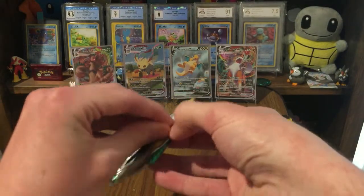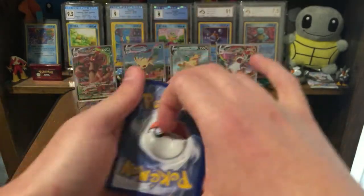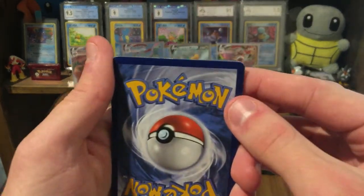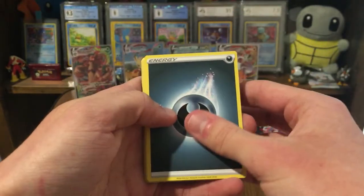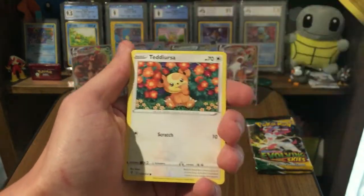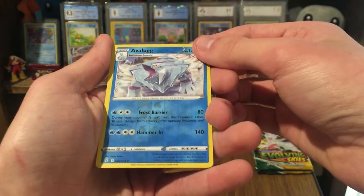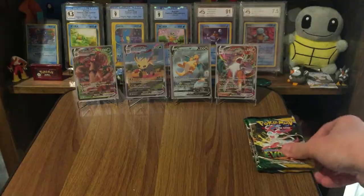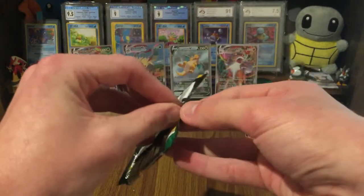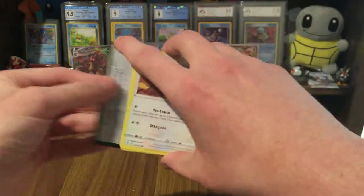Oh, these cards are really rough — look at that edge. That's an insane amount of whitening for an ultra-modern set. Shopping Center, Lantern, Dino — I feel like I've gotten a Dino in the last four packs. Hitmonchan, Fletchling, reverse Avalugg — that is an uncommon — and a Flapple regular rare. Oh, there are two packs left — actually three! Everything is going my way today. Except for my cat meowing in the background — hopefully you guys can't hear that too well, but you definitely can. She's not exactly a quiet cat.